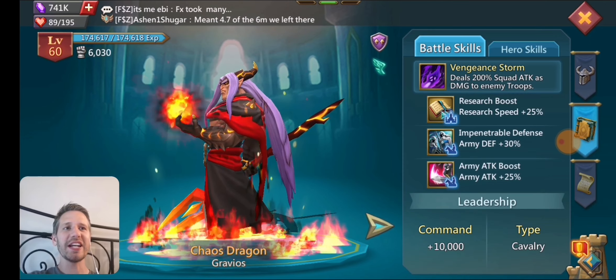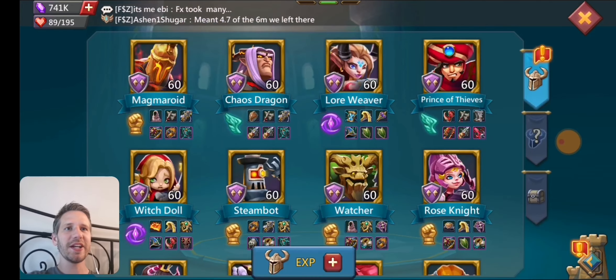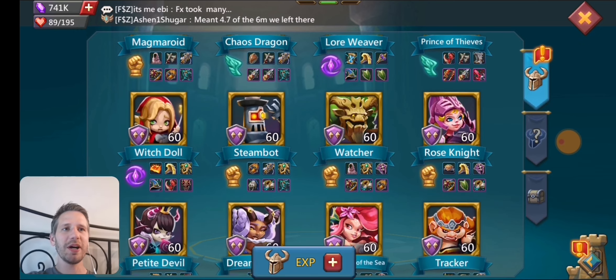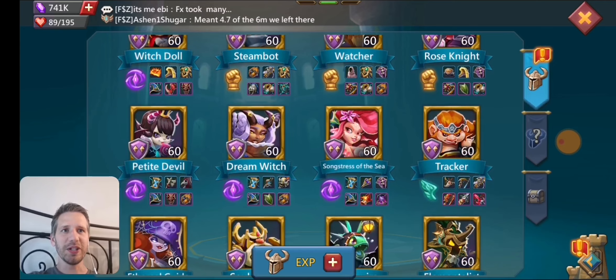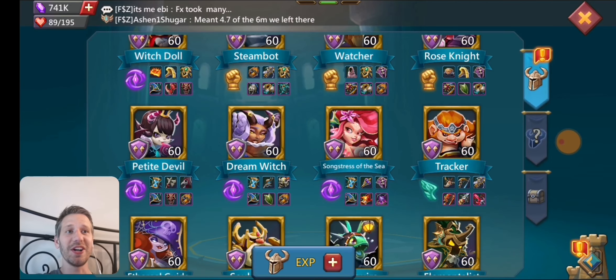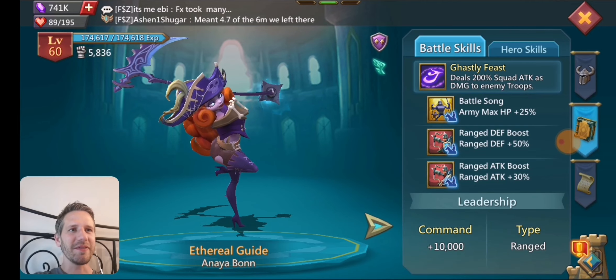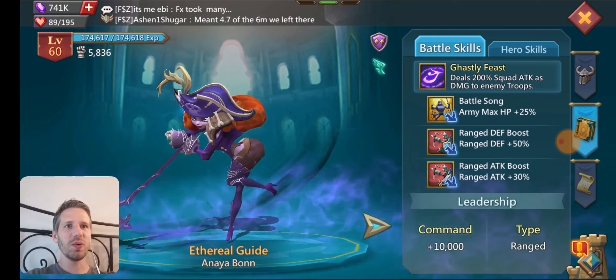Then you have stuff like Chaos Dragon — he's got that max at gold. He's got Lore Weaver, Prince of Thieves, Witch Doll, Steam Bot, Watcher, Rose Knight, Petite Devil, Dream Witch — which gives army attack — and Songstress, all max. So quite a good wall, a bunch of army attack heroes you can switch around. Ethril Night gives range — that's a range hero with army HP as well. Then all the free-to-play heroes in here. He's got the Barbarian.